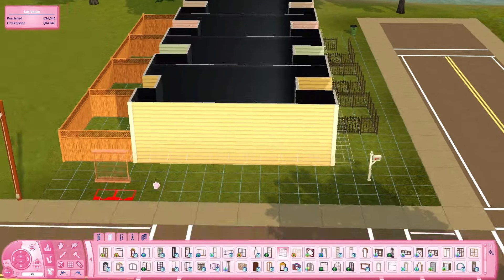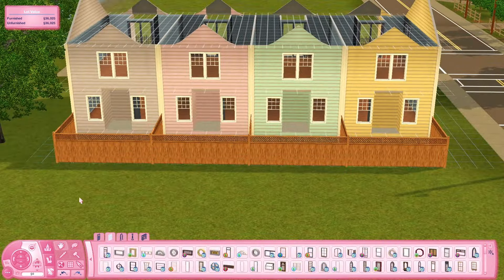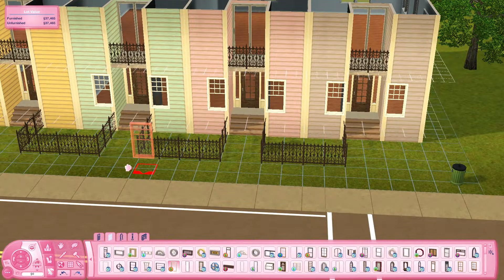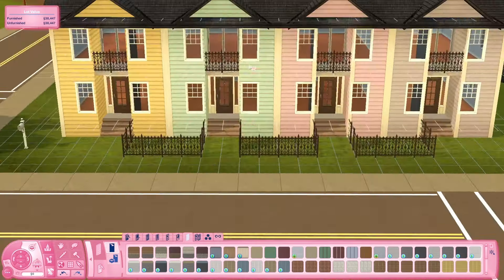I went for a really pastel color palette. I do have a lighting mod, so the purple on the end might look a bit more gray than it actually is. Without a lighting mod it should look more purple, since it's supposed to be a lilac color. Due to the lighting and the time of day in-game it came out more grayish-purple, but it still looks cute.